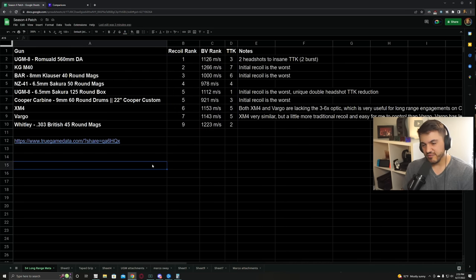Now obviously every stat matters - movement speed, aim down sight time, strafe speed, strafe steadiness, how much the gun bobs around while you're strafing - all those things are also important. But these three are like the kings of what makes a long range gun good. So instead of comparing every single stat, with these three you can get a very, very good idea of what's going to be the best.